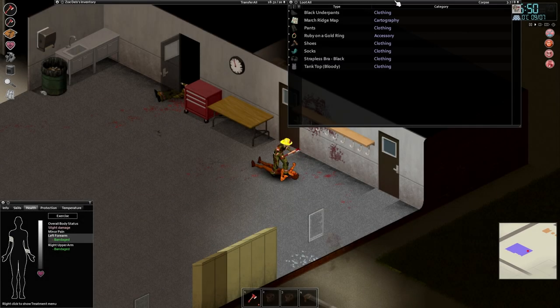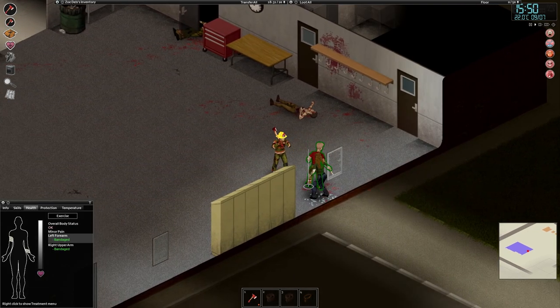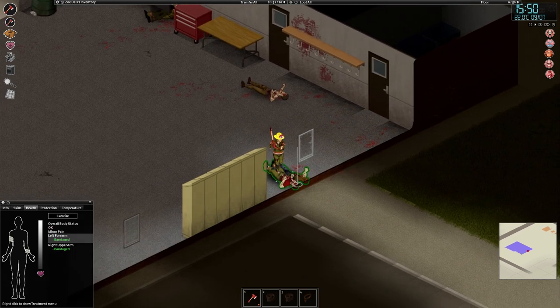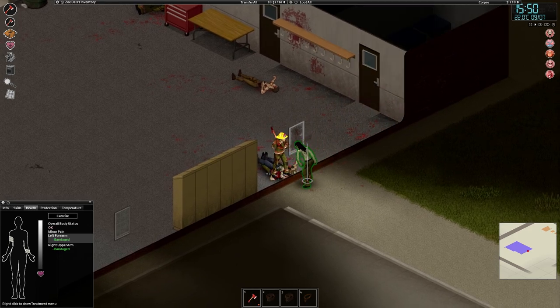Coax zombies through window frames to put them in a prone state and set them up for an easy headstomp execution. Keep to the side of the window and stomp them when they fall on the ground, but be careful — zombies have a chance to do a crawling attack if you're too close to a window or fence, which will cause your character to fall backwards.